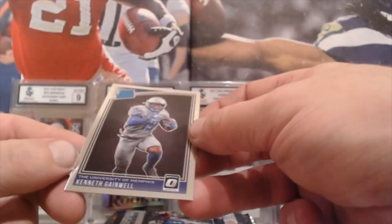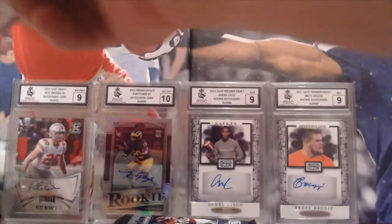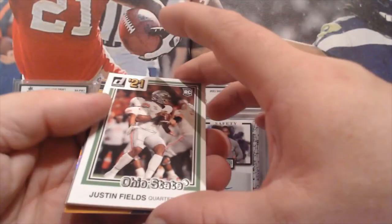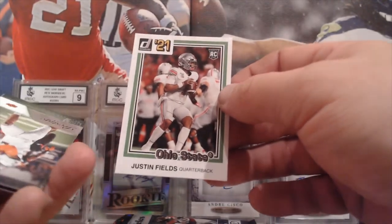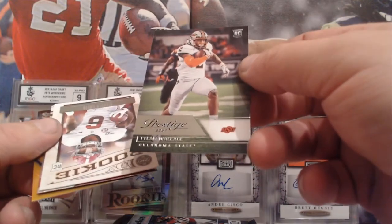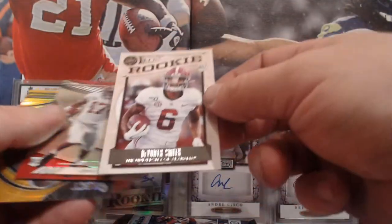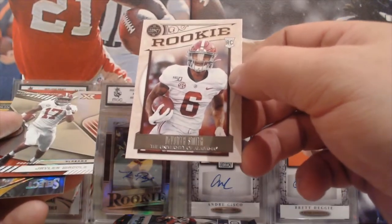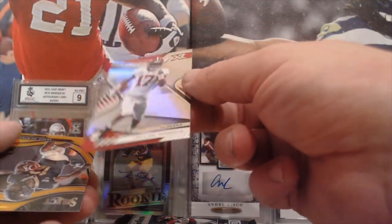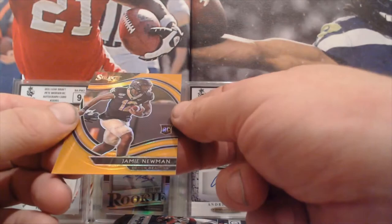A Rated Rookie Kenneth Gainwell from the Optic pack, which also has a Justin Fields. Then Prestige with Tylan Wallace. Legacy is a Davante Smith. I'm not sure what pack this one is from, but it's another Jaylen Waddle.